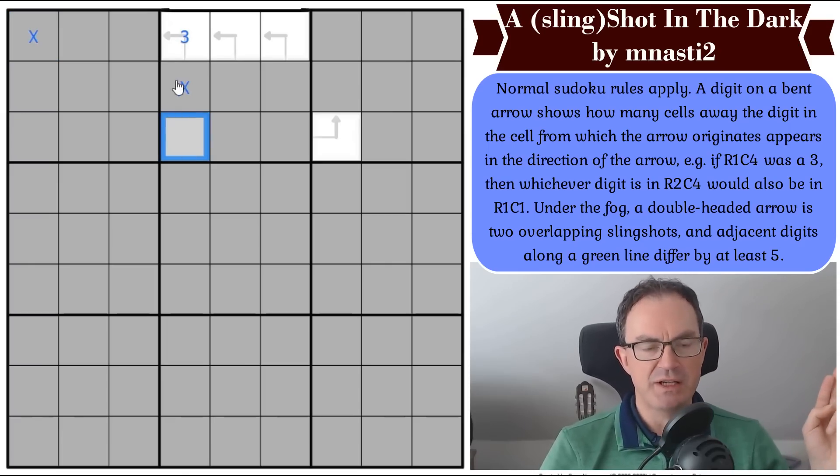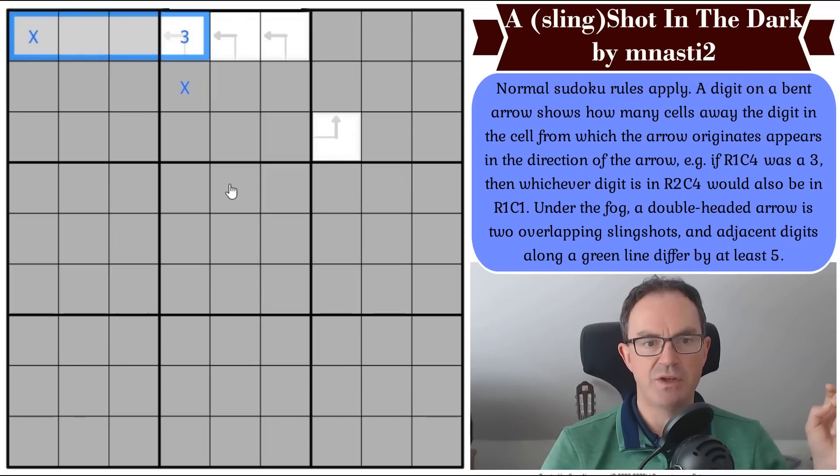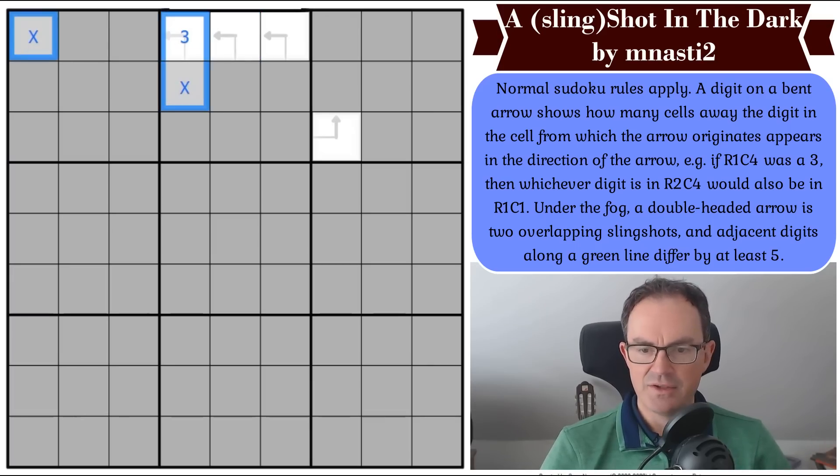So this is why it's called Slingshot — the digit goes through the arrow and gets catapulted three cells in that direction: 1, 2, 3. It gets slingshotted there. So this digit will get slingshotted somewhere into those four cells depending on what this digit is. It then says under the fog, a double-headed arrow is two overlapping slingshots, and adjacent digits along a green line differ by at least five. So there's going to be some German whispers lines hidden in the grid.